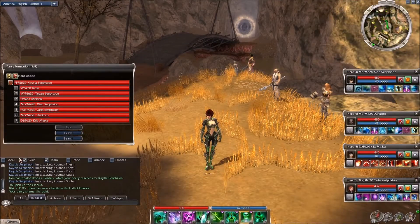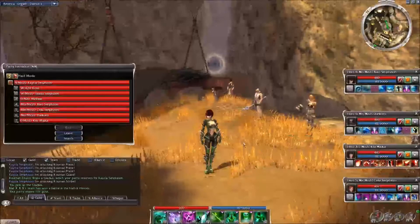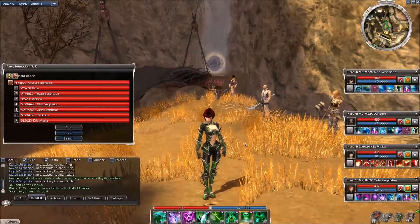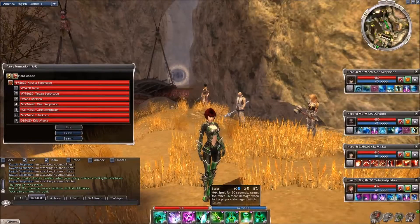Usually your teams have a pretty good wide spread between physical and elemental damage. So when you carry these skills, if you only have one physical attacker on your team, it's okay — it can help that one particular character out. But you have six other characters which don't really see any benefit from that skill. Barbs really works well when you have two or more physical attackers hitting the same target.